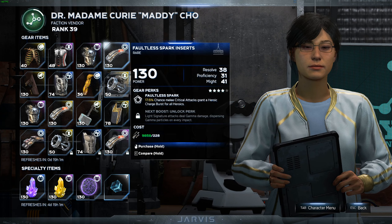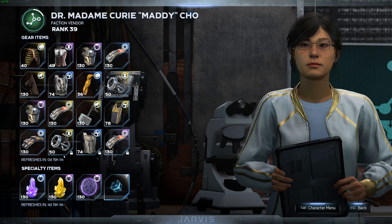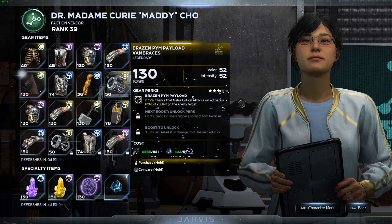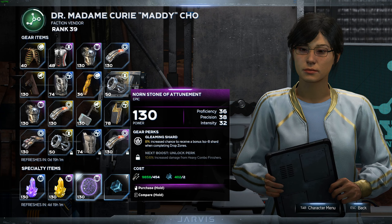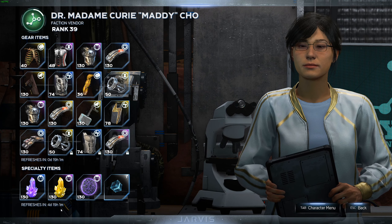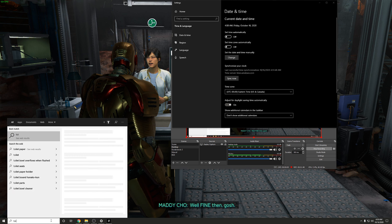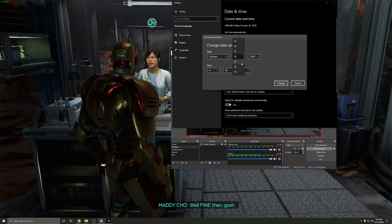To re-roll all 16 gear pieces at any vendor, you just have to move the date forward or backward one day, since these refresh every day. For artifacts from the faction vendors, you have to go seven days — or however much the refresh timer shows; it's about four to five days for me right now. On consoles, just change the date however you do it. On PC, type 'time' in the search bar, select 'Change time and date,' set time automatically to off, then change the date.